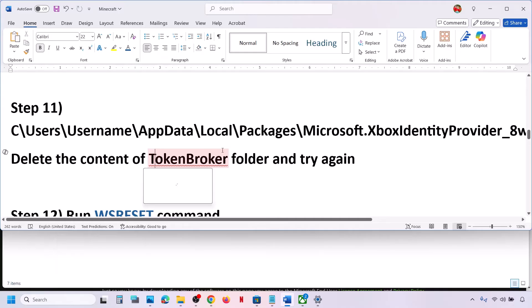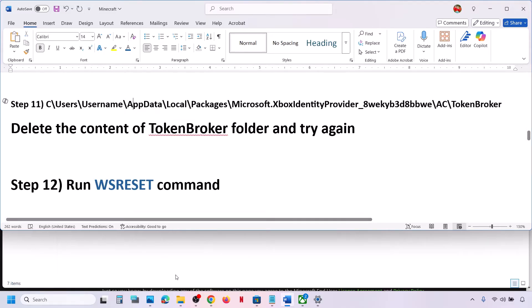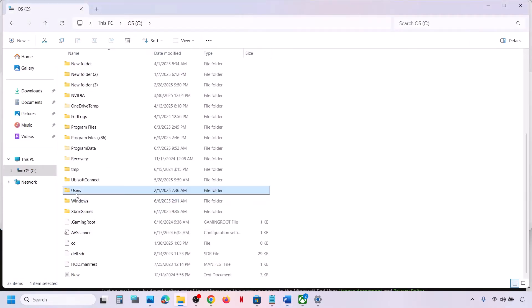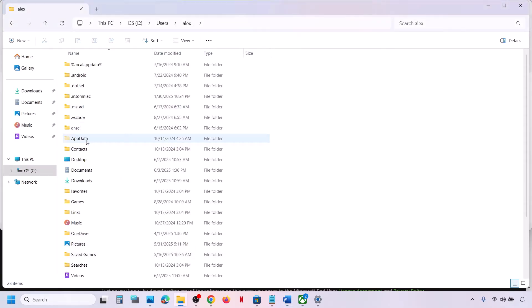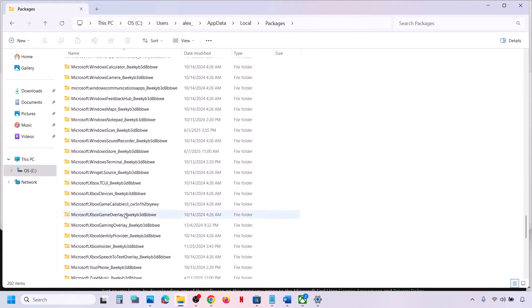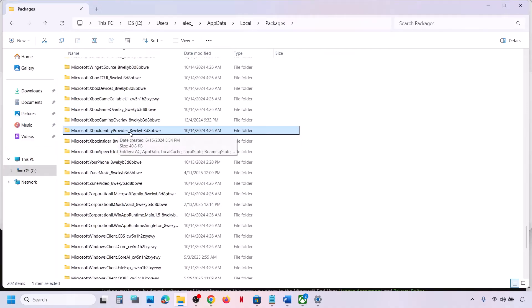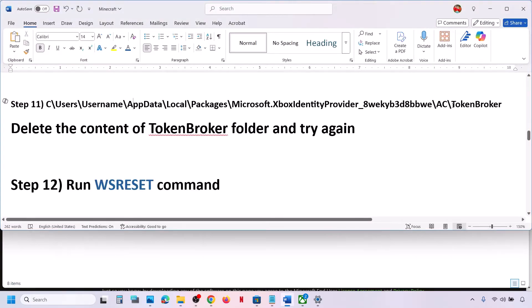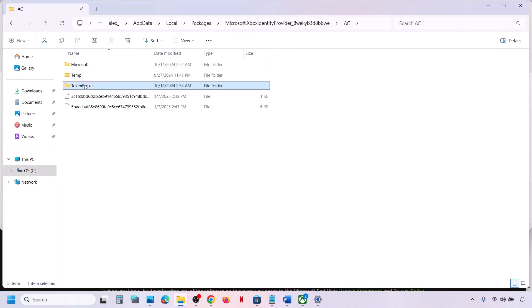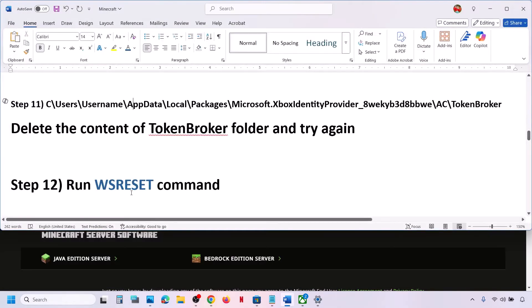If that does not work, delete the content of the Token Broker folder. Open C drive, Users, your username folder, AppData, Local, Packages, then find and open the Microsoft Xbox Identity Provider folder. Open the AC folder, open the Token Broker folder, right-click and delete the contents. Then launch and check.